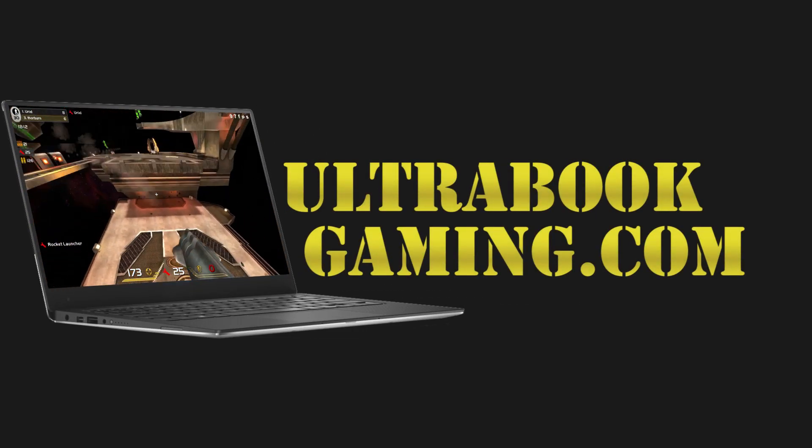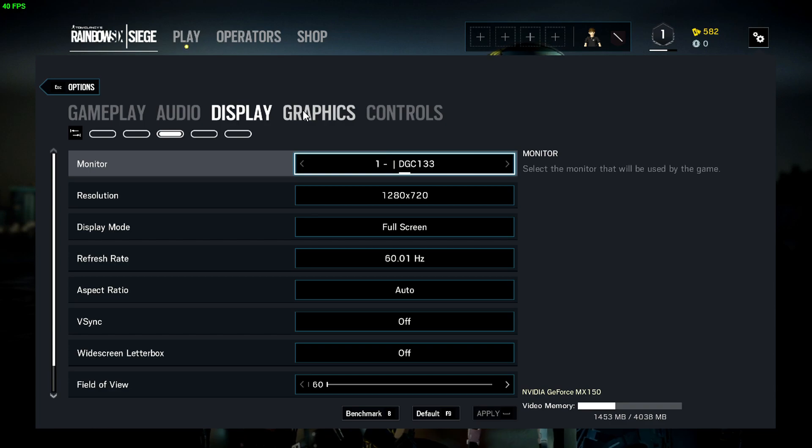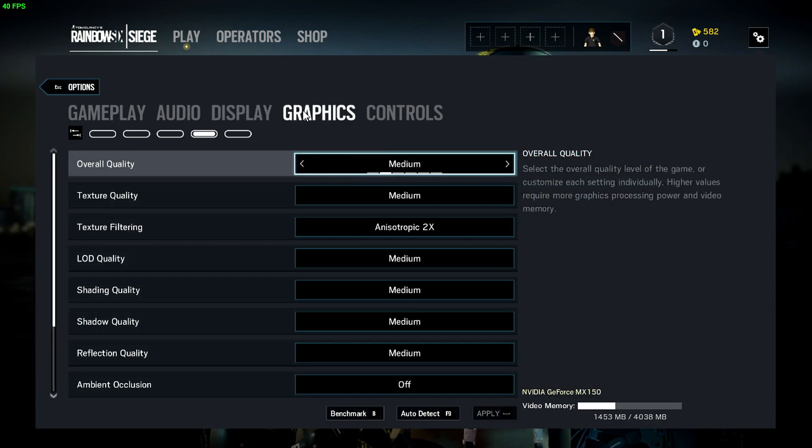Hi, I'm James and in this video we're taking a look at Rainbow Six Siege running on NVIDIA GeForce MX150 graphics paired with a Core i5-8250U processor. We are running this at 720p and the medium detail preset.